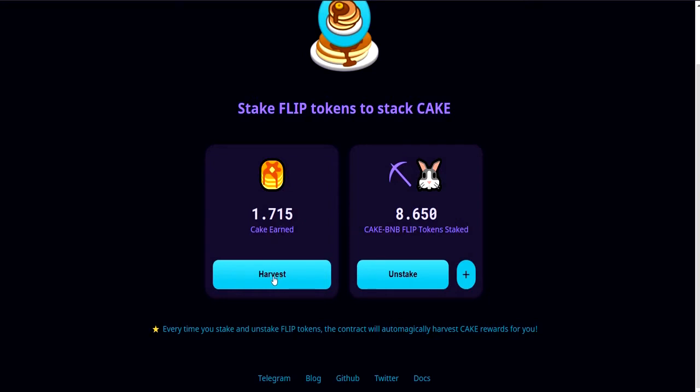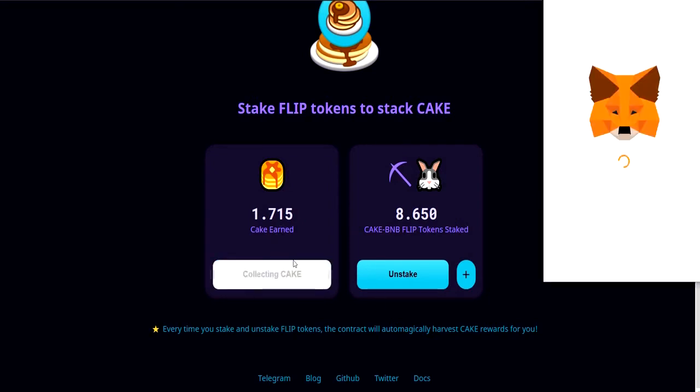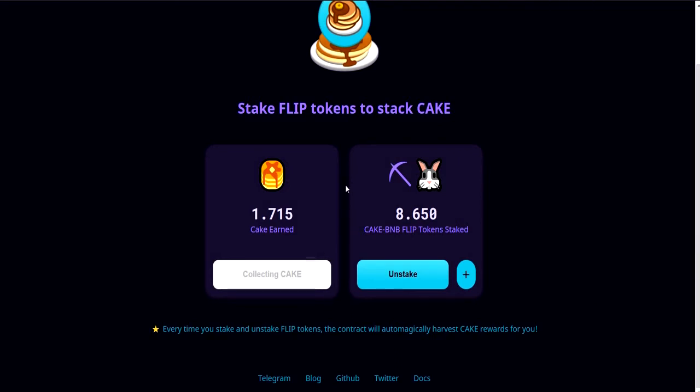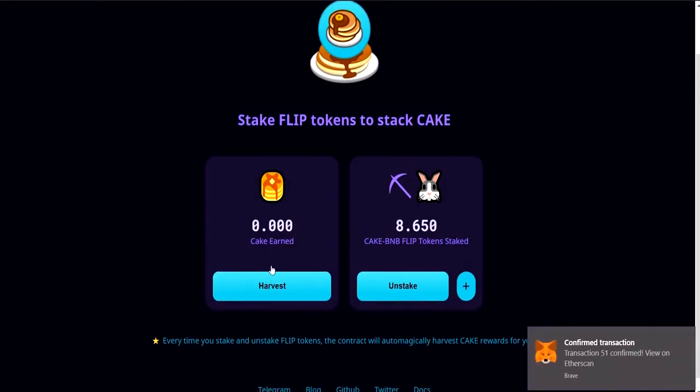To give you an example, if I wanted to harvest this CAKE I would click it, MetaMask opens up, and you can see how cheap it is to harvest and use this platform. This is BNB of course, not Ethereum, but still insanely cheap. I'll confirm — that's me harvesting my CAKE for supplying my LP tokens, which they call flip tokens. Harvested 51 — confirmed.